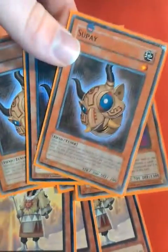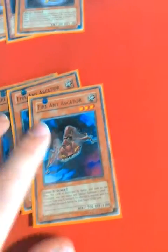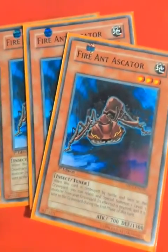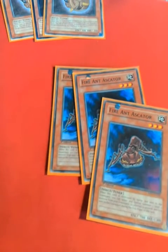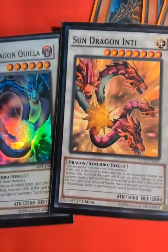The destroyed by card effect doesn't always happen with Supay. So if you want to stall, I'd advise having Oracle of the Sun get out Fire Ant Ascator and bring that to your hand. Actually, I said that in reverse — so these guys stall and then get out Oracle of the Sun. Fire Ant Ascator, if destroyed by battle, can special summon an Oracle of the Sun or any generic level 5 monster from your graveyard. And you can just keep going from there. Fire Ant Ascator is the card to get into Sun Dragon Inti. As for Sun and Moon Dragons, I'm assuming you guys know what they are — 3,000 attack, 2,800 defense and 2,500 attack, 2,000 defense. They search each other when they're destroyed and we've got a few other effects I'll go into later.